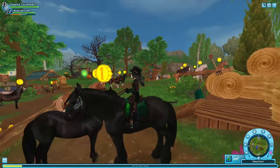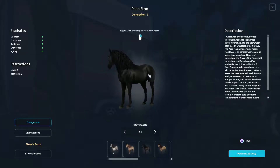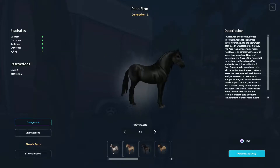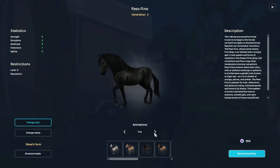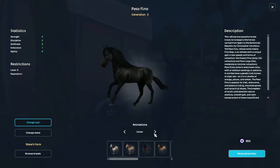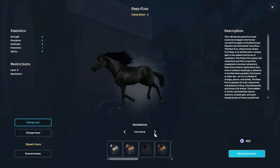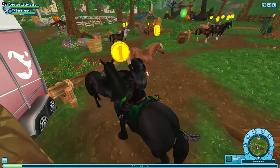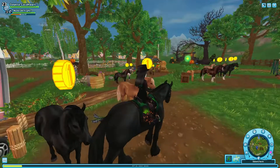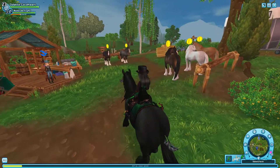Oh, it's the black Paso Fino — my god, it's so gorgeous. When I have the Star Coins for it I'm going to buy it, but only from saving up. SSO is making good horses — if only they made good content too, that would be great. But you can see where the main focus has shifted to.